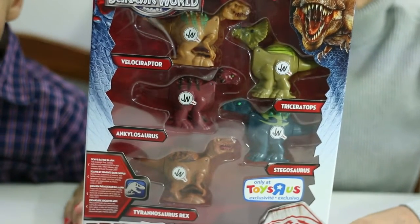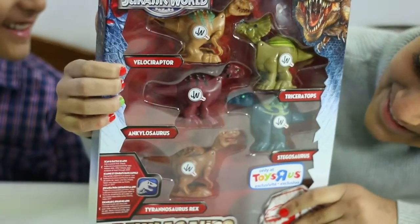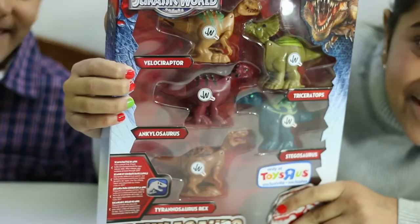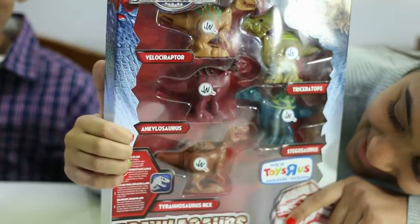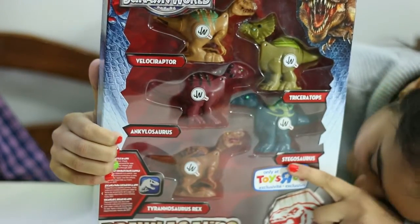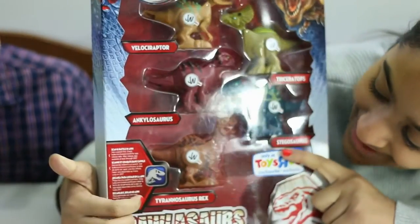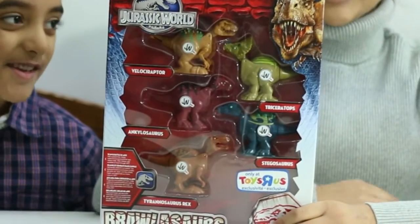So we have five dinosaurs in here and hopefully I can pronounce their names right. The first one is a Velociraptor. The second one is a Triceratops. This one is an Ankylosaurus. This one is a Stegosaurus. And the last one is a Tyrannosaurus Rex. Okay, so let's get started.